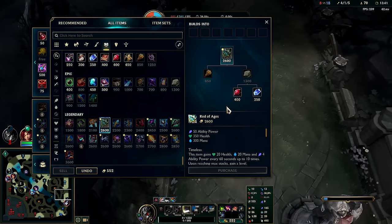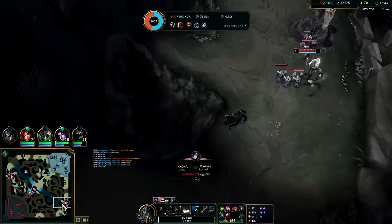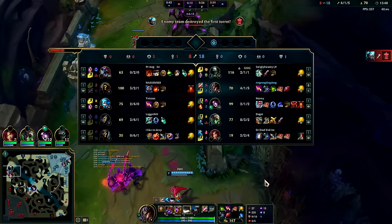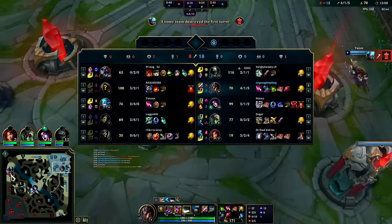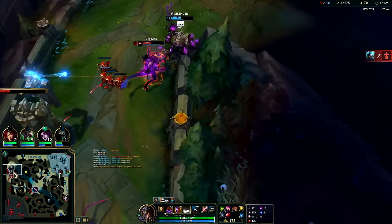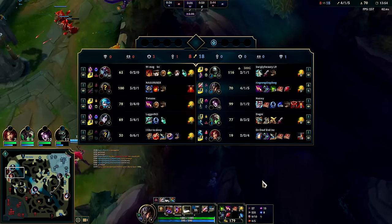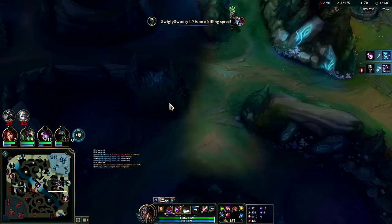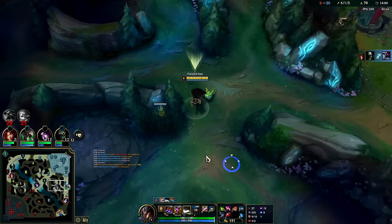Rod of Aegis would be fine — I'd like to have some health. Zyra's randomly roaming — so bad, you're already winning lane. Twitch isn't the type of ADC who can 1v2 at this stage of the game. Oh nice, he took my blue.